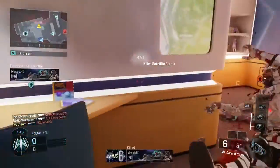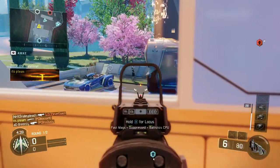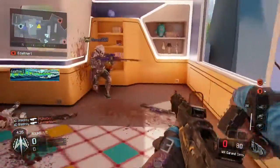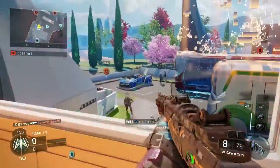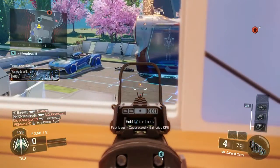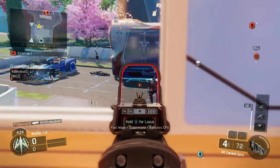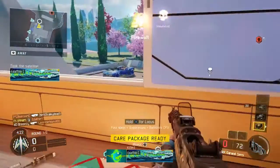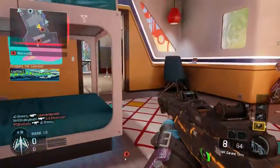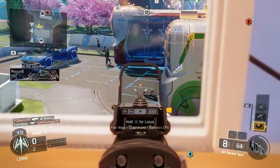First of all, the MX Garand is pretty good — it shoots about 15% faster than the Shiva. But the problem is it has severe ammo issues: it only has eight bullets without extended mags and 12 bullets with extended mags. The bigger problem is you cannot reload mid-clip — I have four bullets in my MX right now and cannot reload.